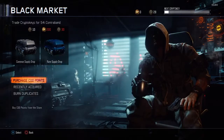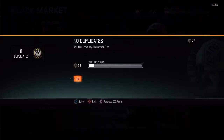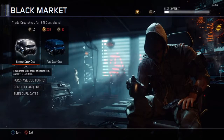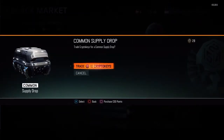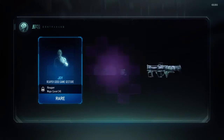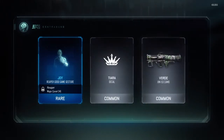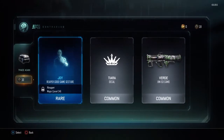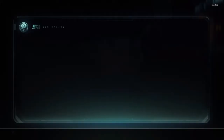We'll open two commons as well. Do I have any dupes? I don't need duplicates. We'll roll two of these. I'm feeling lucky, feeling good — be a legendary. I'm getting Reaper, not too bad at all.